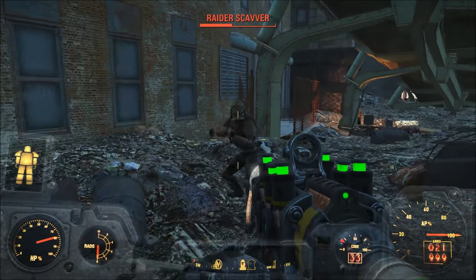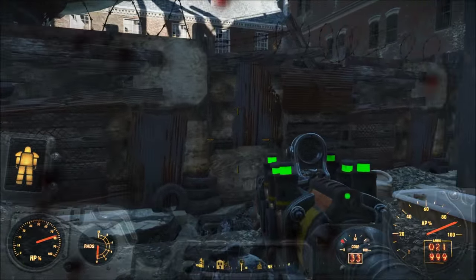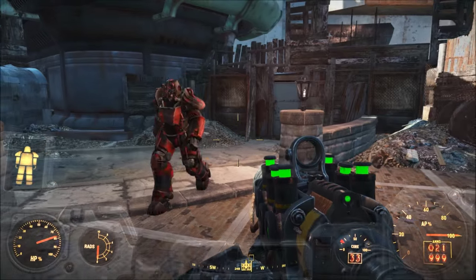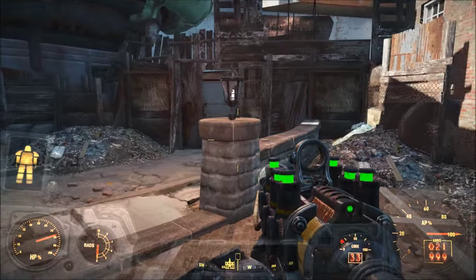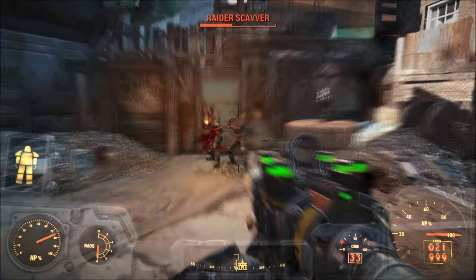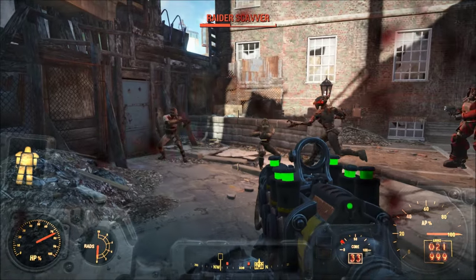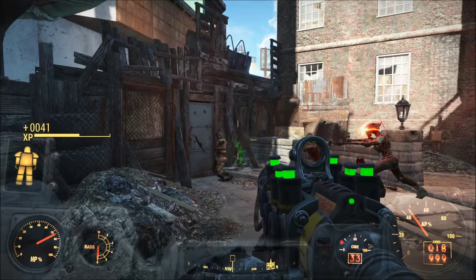You can also jetpack in and out of the town of Goodneighbor. Simply hop over one of the many fences around the town and you'll hit a loading screen — after that, you're in Goodneighbor. If you were in combat while hopping into the town, the local townsfolk will actually help you fight them off. Who knew that the settlers of a somewhat shady town could be so helpful?